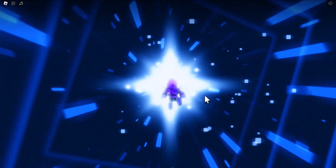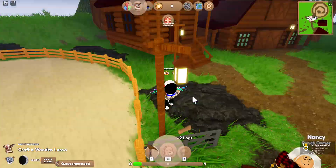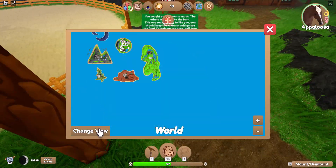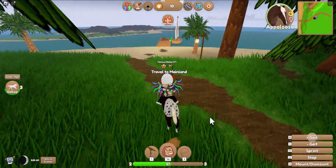When you first join the game it's actually going to take you through a quick tutorial on how to get a horse and how to do a whole bunch of other stuff. It took me about five minutes — it's not that hard. I was a little confused but I managed to get through it. The first thing you gotta do is travel to the mainland.